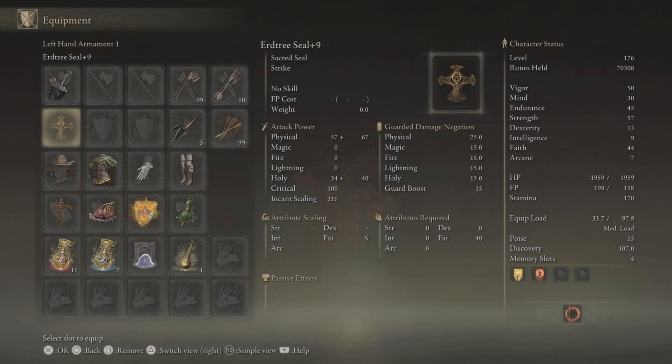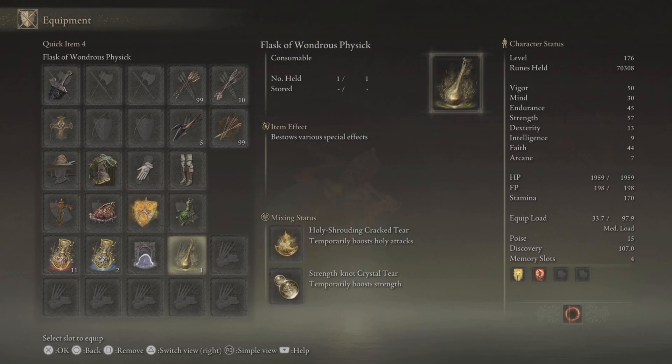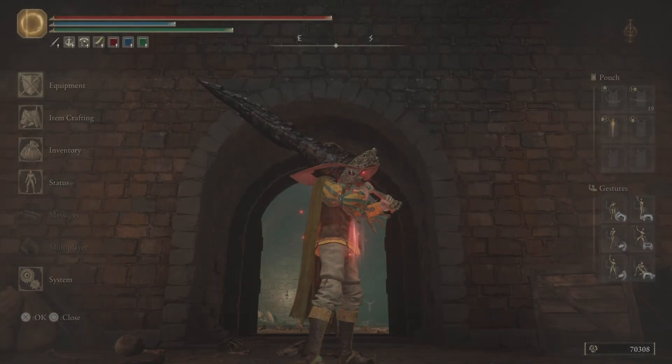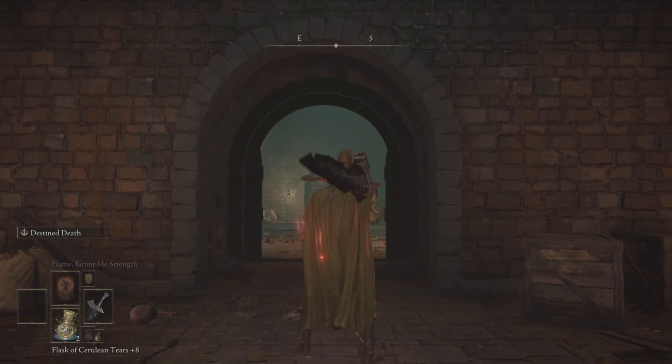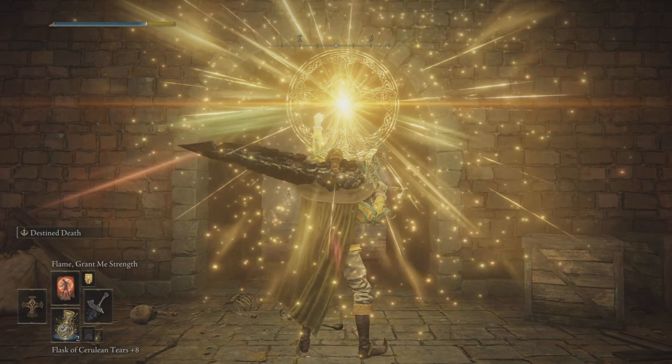I'm using the Erdtree Seal for the Flame, Grant Me Strength incantation and Golden Vow. We're using Ritual Sword Talisman and Shard of Alexander — well, these two you can use whatever you feel like. I'm using these because I'm going to be using them against the Elden Beast. For the Flask of Wondrous Physick, we've got the Holy Shrouding Cracked Tear and the Strength-Knot Crystal Tear. Just check out what we can do — the power of this skill is amazing.